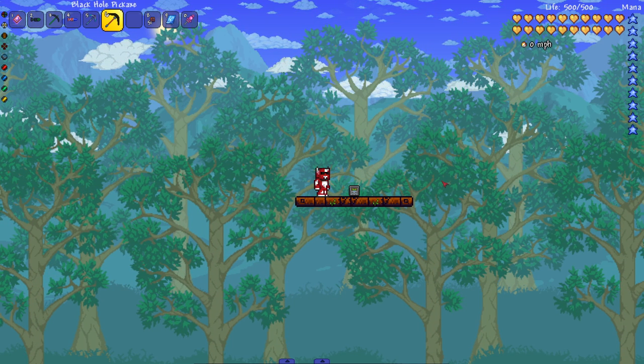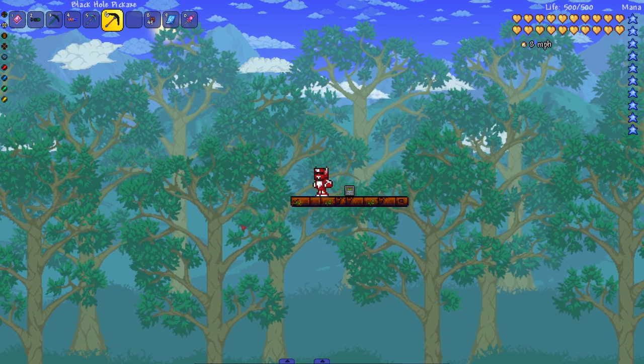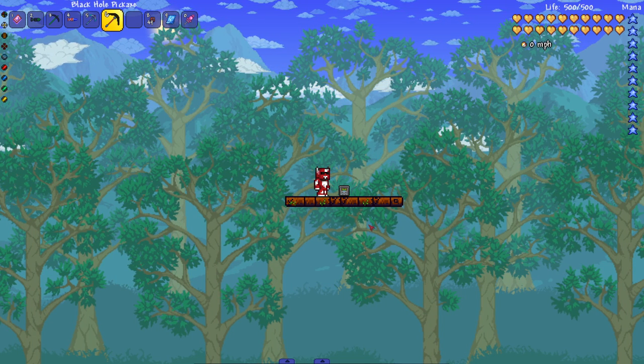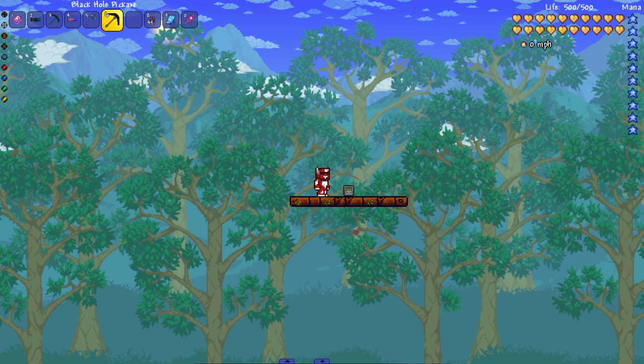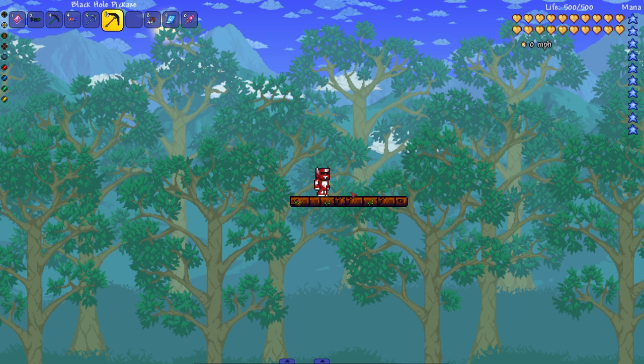Last but not least, the Black Hole Pickaxe. You want to see what this thing does? Boom — blocks are just gone. Let's see if it breaks the Nokia brick. I think we know the answer. No crash — the block is just straight up gone.